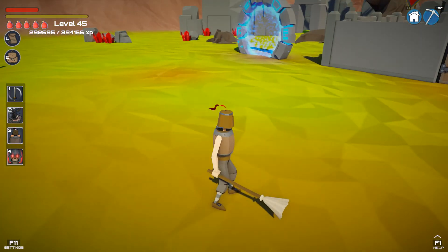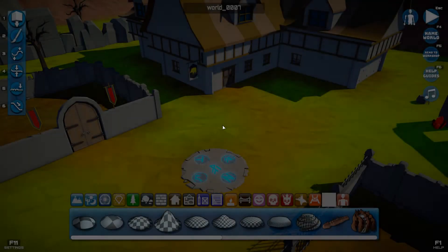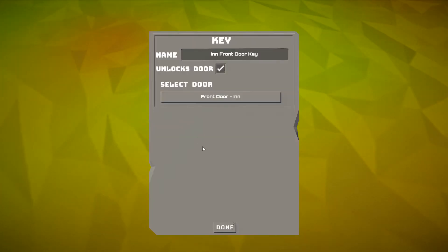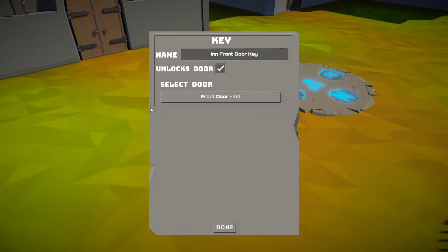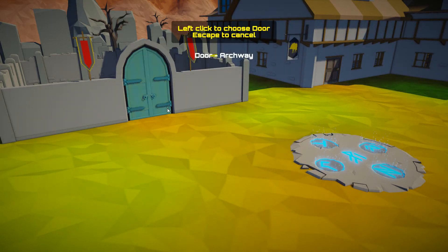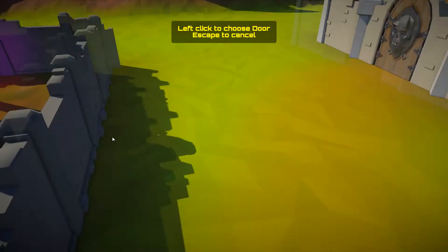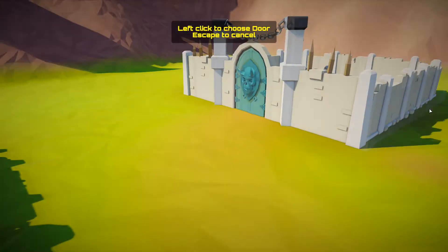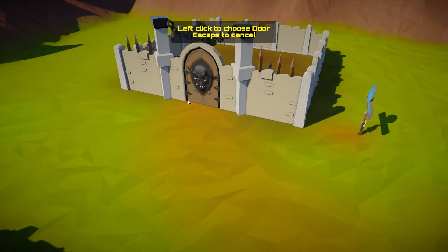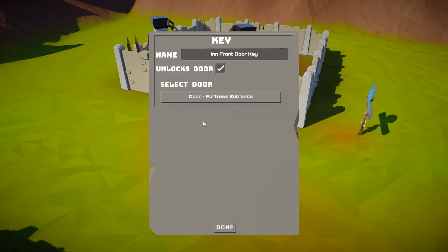It's very easy to set up, so let's go into edit mode. First we've got the key that was on the ground — just click on it, choose a lock, you can name it whatever you like, tick that it unlocks a door, and then it tells you which door it's unlocking. If we press that button we can put the mouse over any door inside or outside a building and it will pick that particular door. For instance, if we wanted this key to open a different door, I click on it — now it's changed to 'fortress entrance' — and I change the name to 'big skull key.'